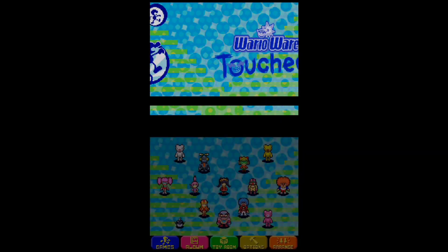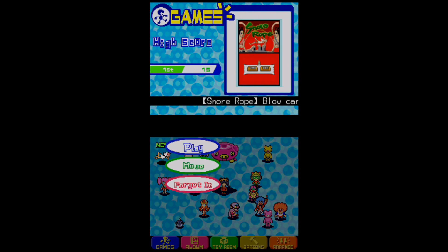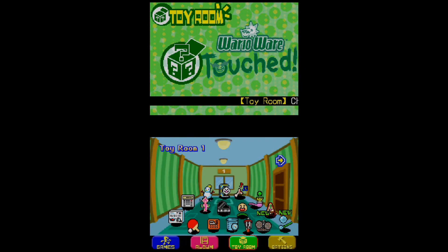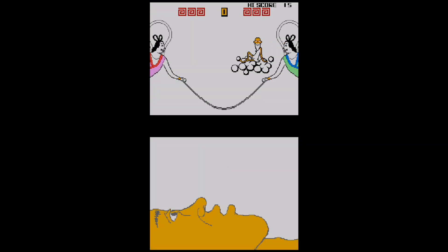Now we've actually done with Poro-T, and from here we get another souvenir. The last souvenir challenge appears to be the jump rope one, inspired by the Mike minigames. You have to utilize the microphone, and in order to get the high score you need to go for about 15 jump ropes. Not much else to say — we've almost done with this game.